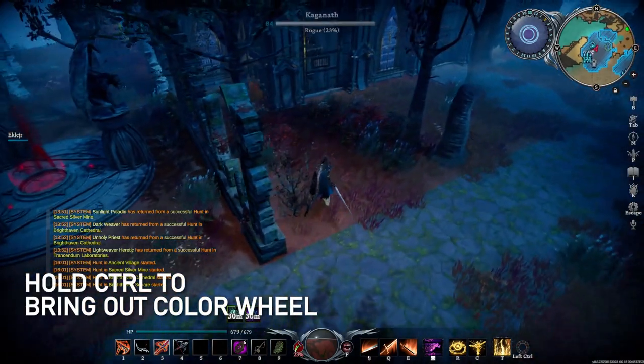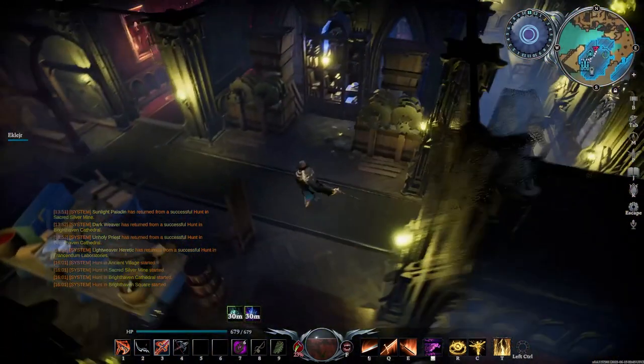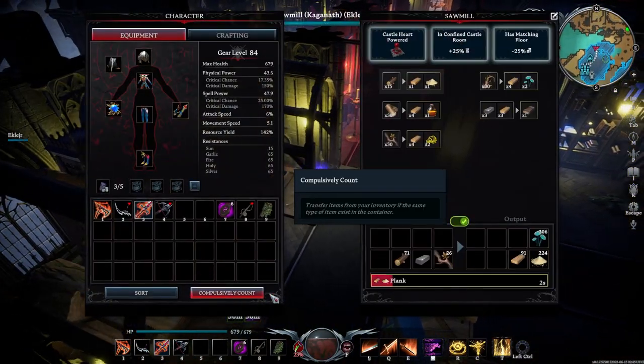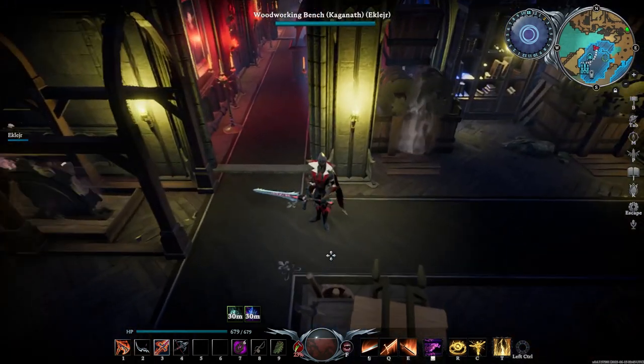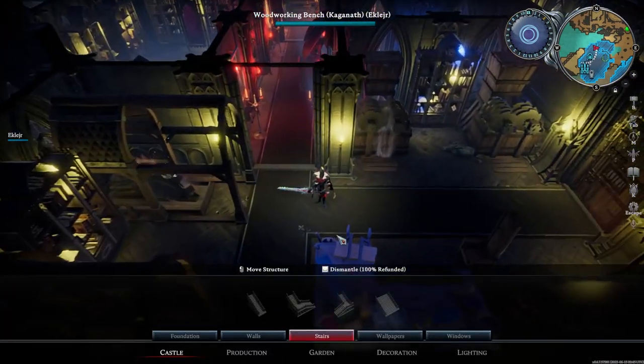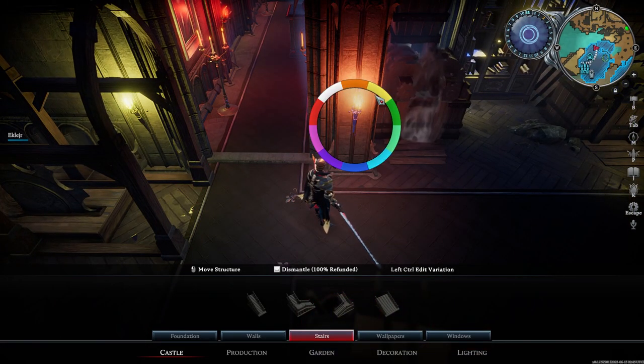Number 11: Easily change the color of an item by holding Control to bring out a color wheel. This is a quality of life update for people doing base building. Let's say you have a light that you want to change the color of — you don't need to dismantle it and remake it with a different colored light anymore. Just hover over it with your cursor, hold Control on your keyboard, and the color wheel will pop out.